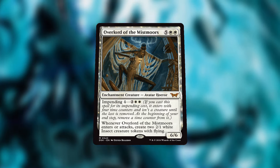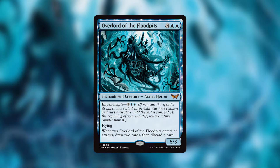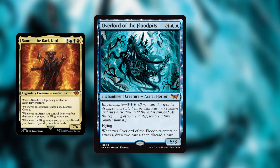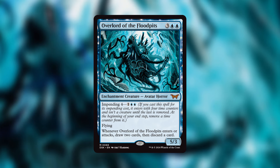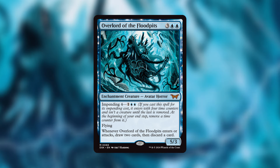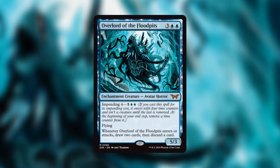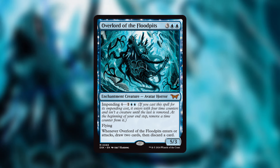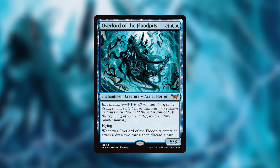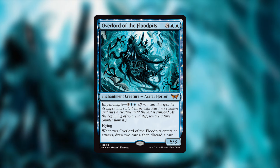My favorite Overlord is Overlord of the Flood Pits — I like this a lot for the card advantage. It has flying, and when it enters or attacks you draw two cards and then discard a card. This is definitely going straight into my Syr Konrad the Grim reanimator deck — drawing two cards, refilling my hand a bit, and discarding a big creature into the graveyard is going to be powerful. The biggest upside versus the other Overlords is that it has flying for evasion, so you can attack consistently and keep getting extra value from its trigger. All the Overlords have ETB and attack triggers, so you want to attack constantly — and Overlord of the Flood Pits has evasion to make that happen. Those are all the cards I wanted to talk about today.